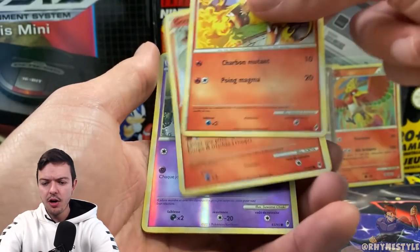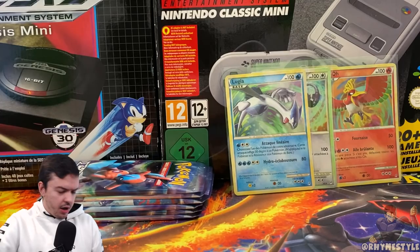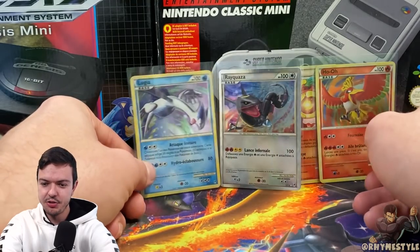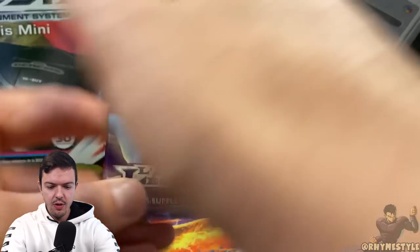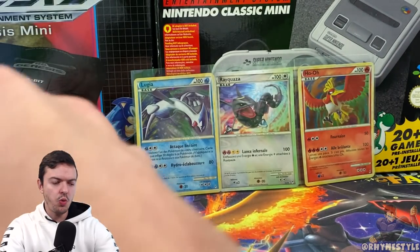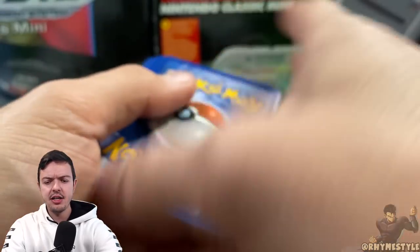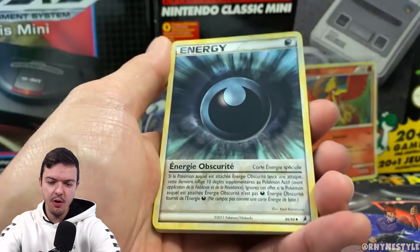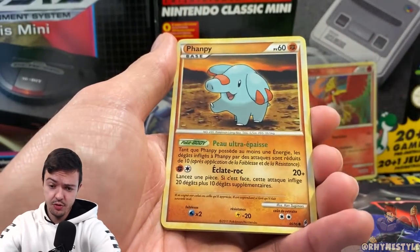Magmar, we got a reverse Misdrevious, and then the Granbull again. So I'm going to go ahead and put these guys in the background. We got the two Shinies, and Magmortar just chilling there. We got Deoxys. The question is, will we get another Shiny in this box? Same thing like the English set — we should get one more. I'm hoping it's on the left side so that way we get a Shiny in part one and then a Shiny in part two.